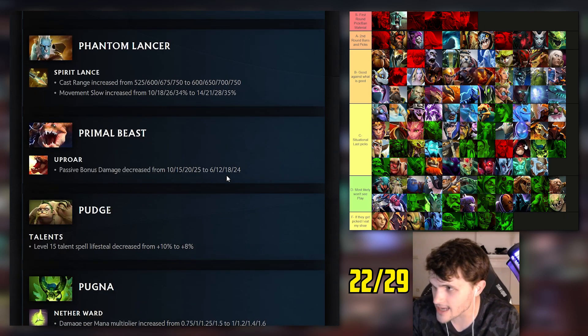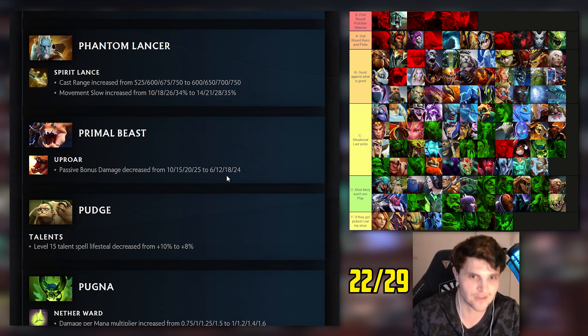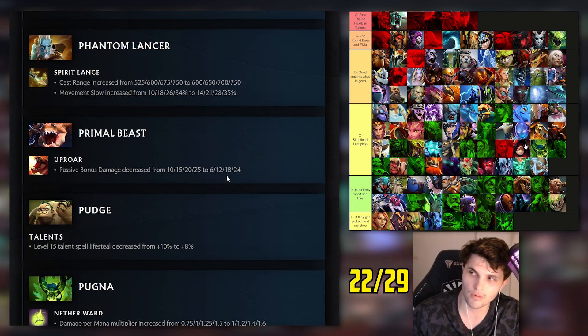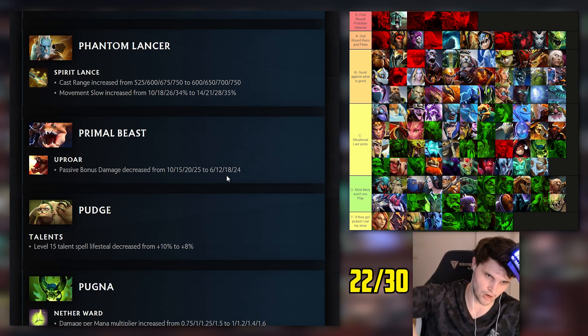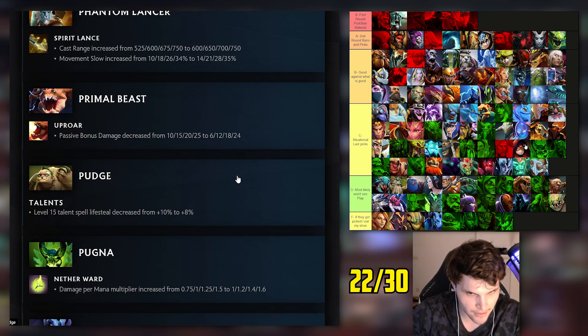Pudge: I had him mid A tier so expecting a little nerf. Talent spell lifesteal reduced by two percent - that is pretty important for core Pudge. But if I put him mid A tier that's not enough of a nerf to warrant that rating, so I'll count myself wrong. Pugna: I had him bottom of C tier. Damage per mana increased especially level one - maybe core Pugna is back with the 4-4-1 build. Middle C tier makes sense.